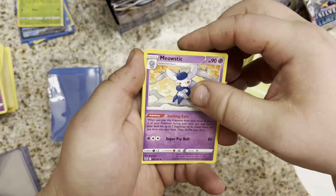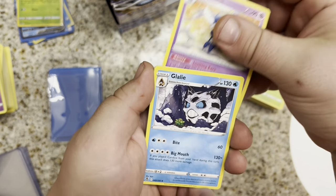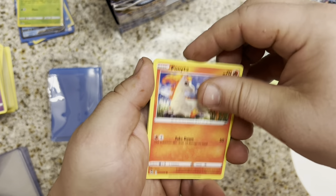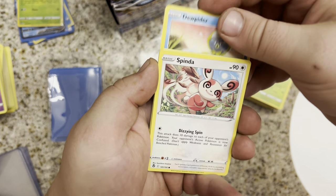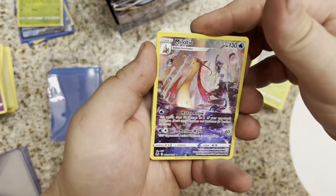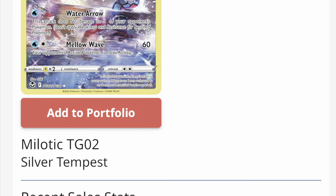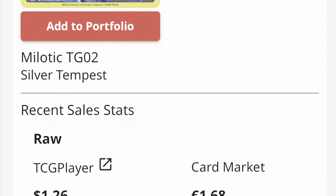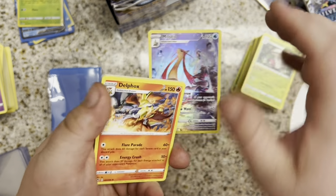We got Anonorath, a Mealstick, a Galeal, Ponyta, Venonat, Dewpider, Spinda, Phoebus — ooh, we got a Milotic! Another Trainer Gallery pull. Double Banger. And just a Delphox. Our second Trainer Gallery hit of the video — just a regular Yellow Borders Milotic.